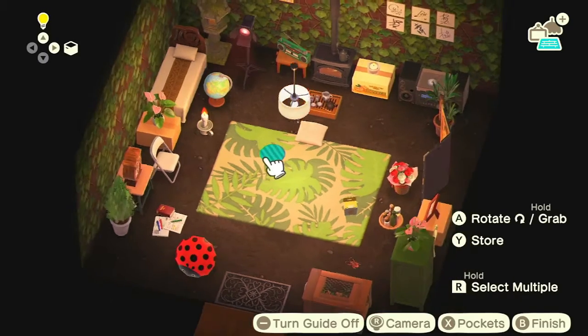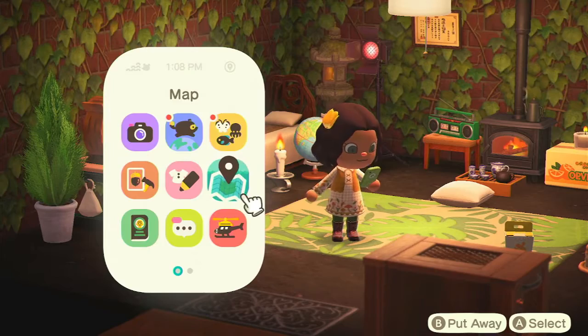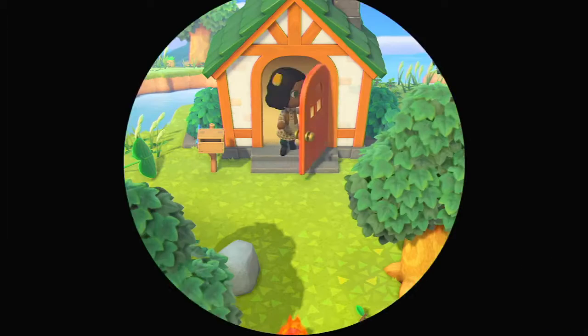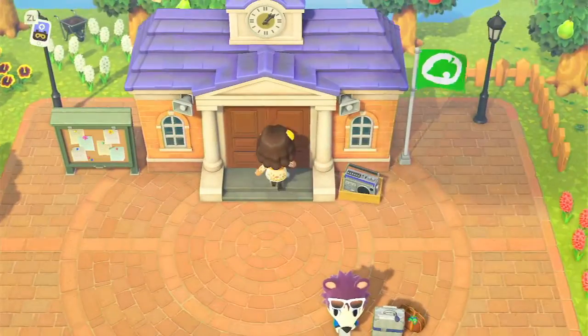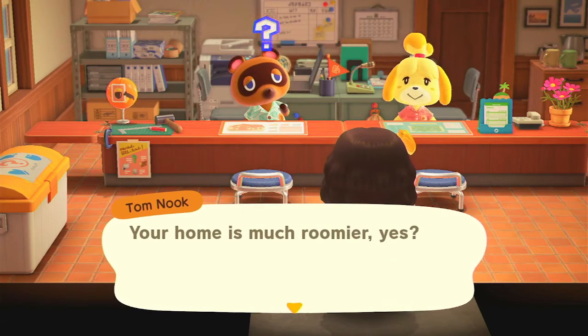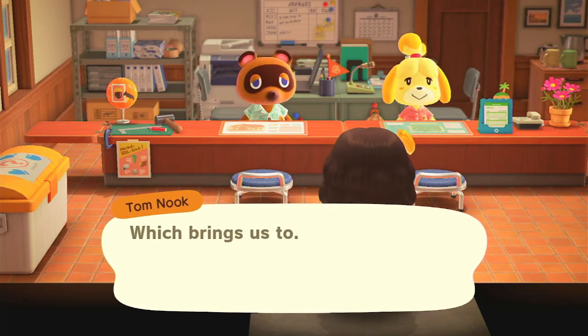I need a table and I do not have one — I have lots of tables but they're all being used. We're going to check the Nook Stop in the main town hall and see what we have in there, because there might be a table up for grabs which can be delivered tomorrow. We could also get some new music — I love the new music. And I wonder if there are any fall decorations in the seasonal things. Tom Nook — hello there, Olive. Your home is much roomier. Yes, it's nice to have a little extra space. Oh, I forgot we had the house upgrade.